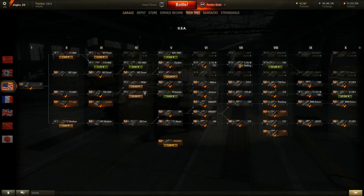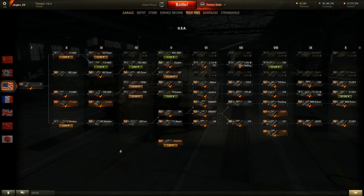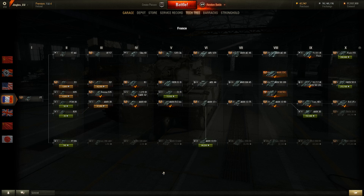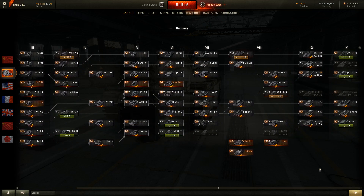The Centurion Action X — more of which we'll be looking at later — but the Chieftain Mark VI? Nope, not there. A whole bunch of brand new American artillery? Nope, not there. New French heavy tank, the AMX M4 1949? Nope. The Panzer 58, a brand new German tier 8 medium? Nothing. Diddly squat.